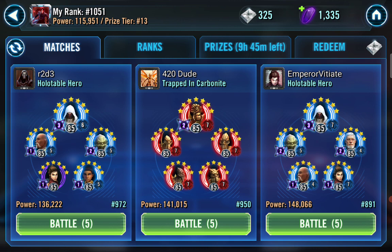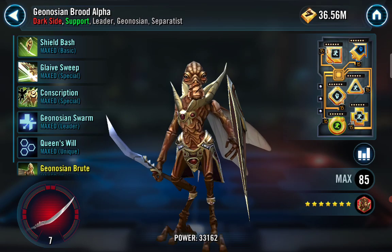I want to try to use a different team to take out Geos instead of using my Darth Traya squad — I'm trying to save that for something bigger and better. So what better to go against than this 420 dude? He has the best name of all time. He has a full Relic Geo squad. I'm not sure if I can even take it out, but we're going to give it a shot.